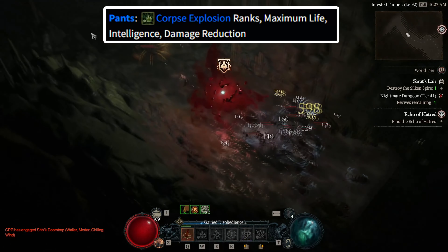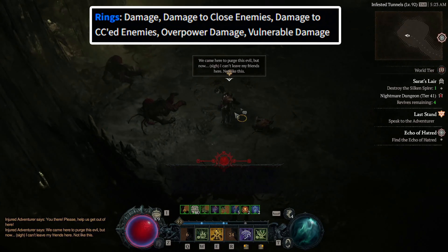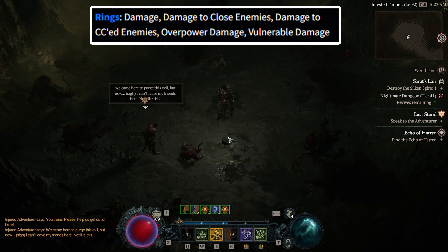Then as far as gear goes, leveling up in Diablo 4 is similar to most other MMOs. So for the most part, this will mean that you have to constantly replace one rare item with a better one, all the way up to level 50. Generally for leveling, you want to have a two-handed sword, since they will give us implicit critical strike damage. And for the weapon stats, you want to preferably get core skill damage, overpower damage, or damage to close enemies.